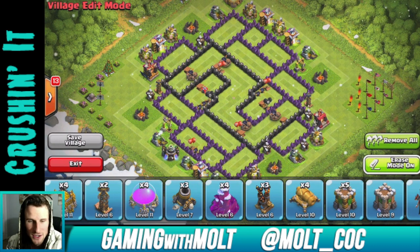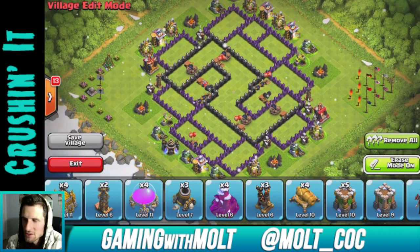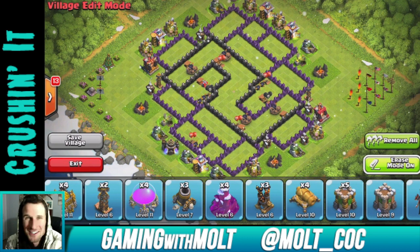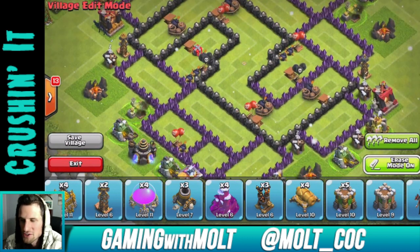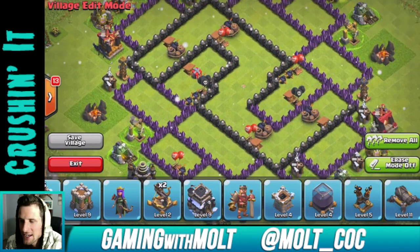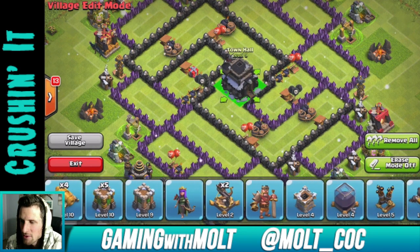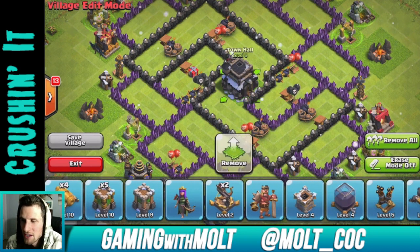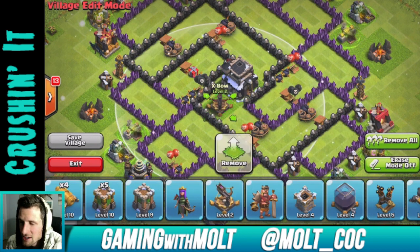So I came up with this one — as you can see it looks like the number two, so we're just going to call it the number two base. This is a trophy pushing base because we are pushing right now in the clan. I'm having a lot of fun doing that and working my way to Masters. What that means is that we're going to have our clan castle centrally placed.